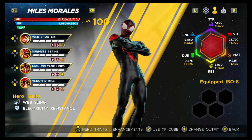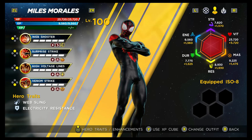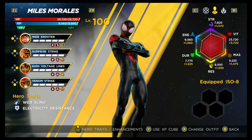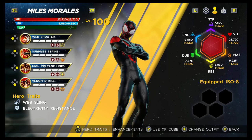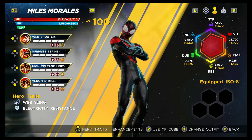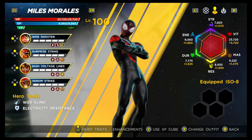His hero trait is Web Sling, which is useful — maybe not as good as flight, but it can help get past a wave of mobs when speed-running through a level. He does have electricity resistance, which is useful in certain boss fights. His stats aren't great, but his abilities make up for it: Strength D, Vitality D, Mastery C, Resilience C, Durability D, and Energy B. As mentioned, not great, but it doesn't hold him back.